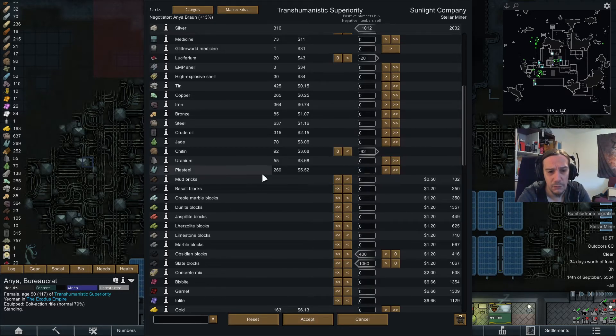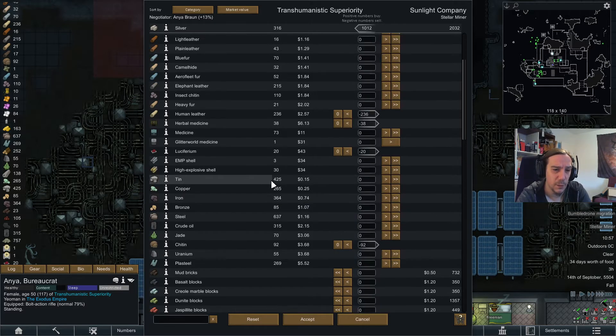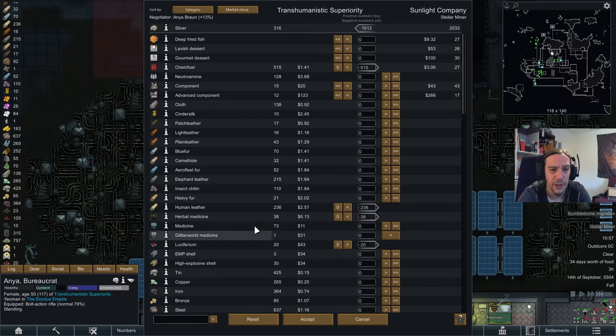Is there anything more I want to sell? That chitin stuff I can sell. Crude oil — no, it's unrefined. I don't like to sell off unrefined things, unless it's human leather.